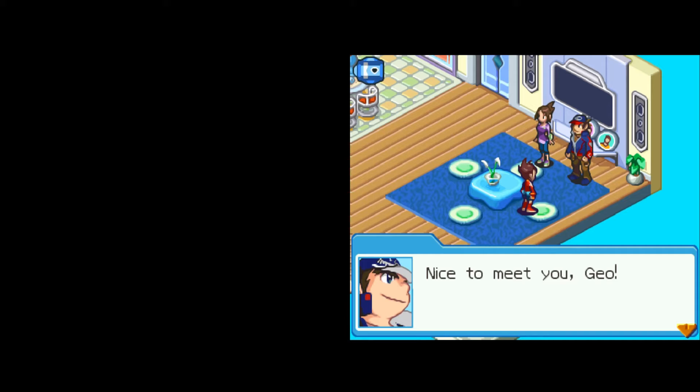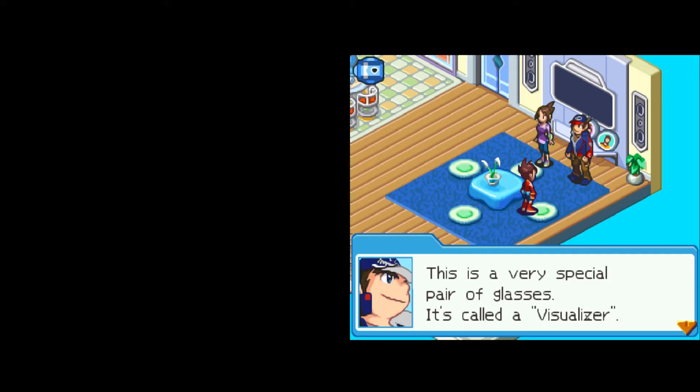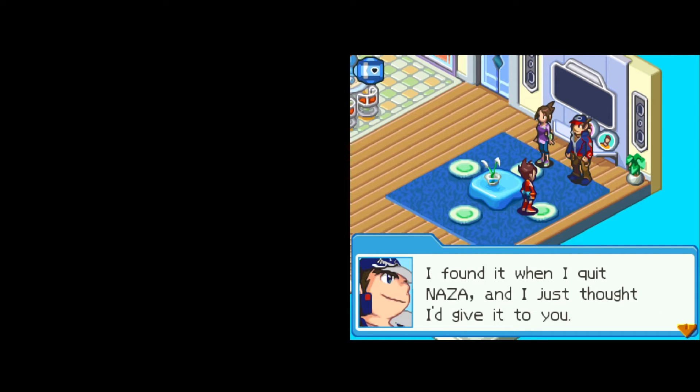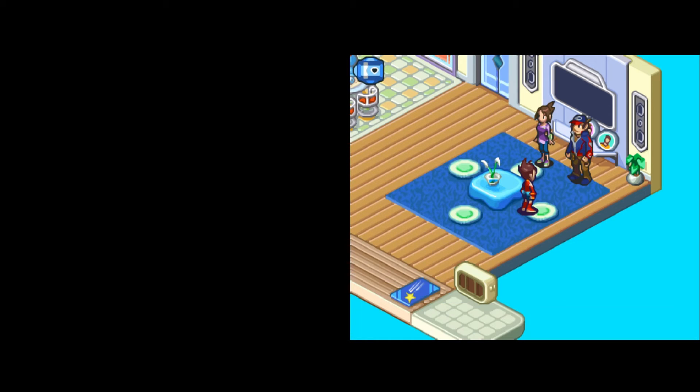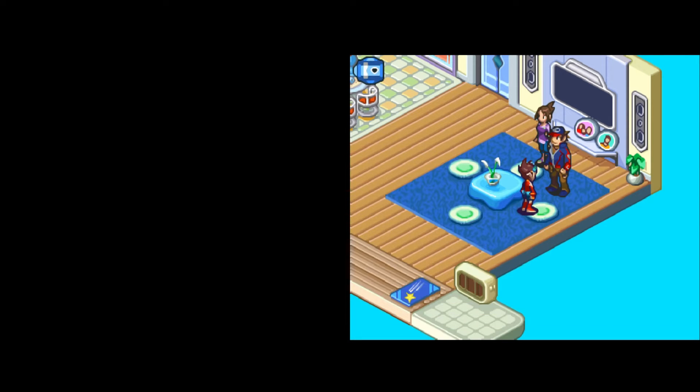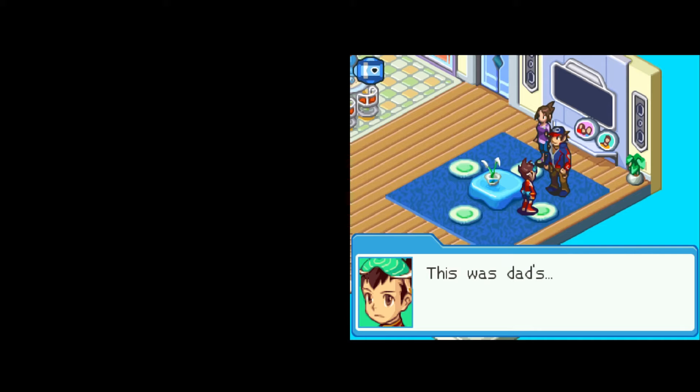Mr. Boreal says nice to meet you, and before he forgets, he has a present: a very special pair of glasses called a Visualizer. He says Geo's father used it in his work but he doesn't know much else beyond that — he found it when he quit NAZO. Geo receives the Visualizer and says, 'This was Dad's. Thanks.'